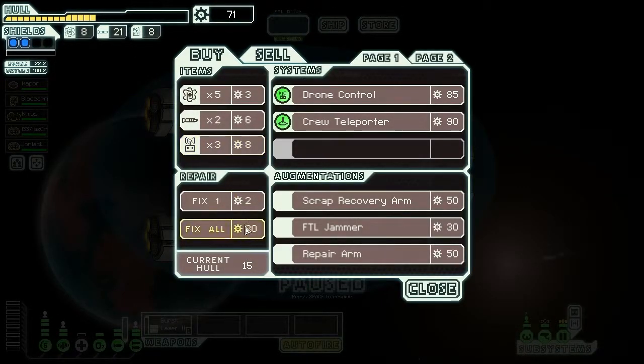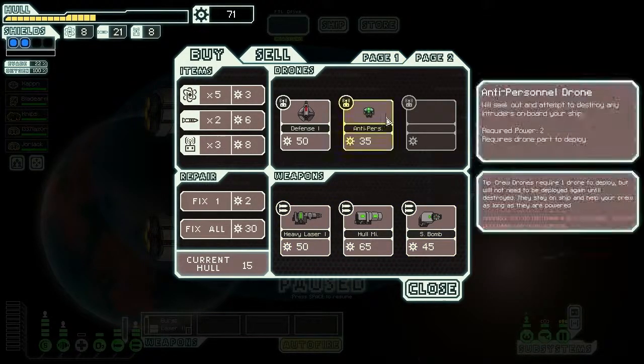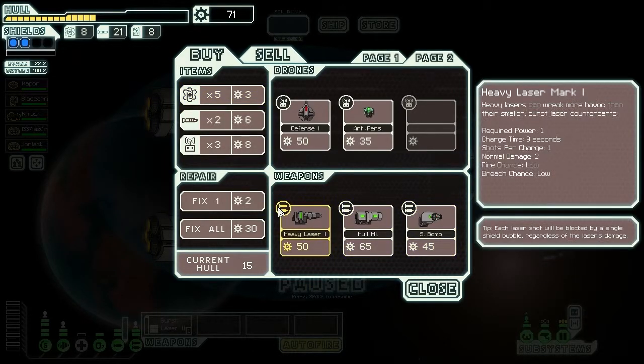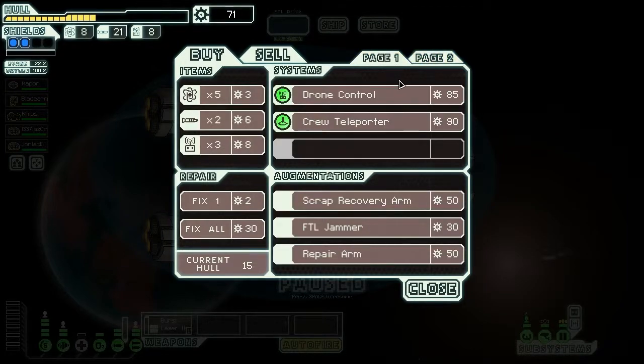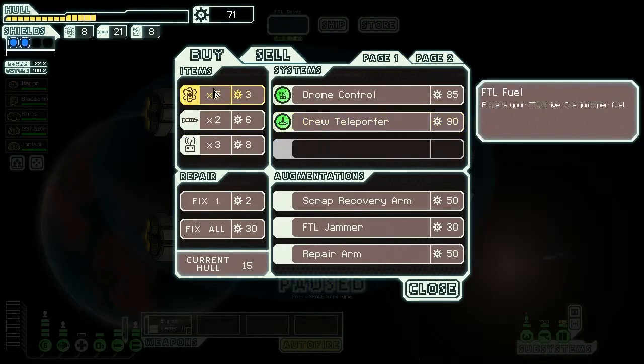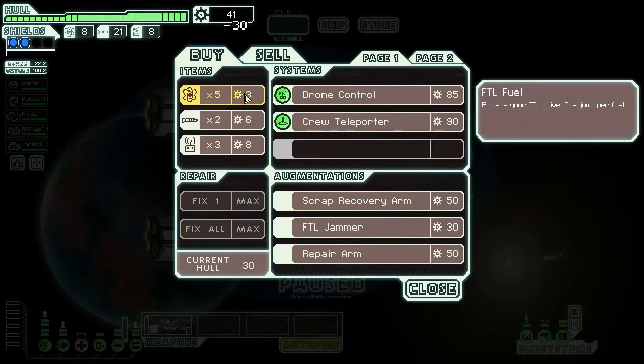We'll probably repair the whole ship, maybe buy something else. The missiles are always good and I got plenty of missiles, but a lot of times people will trade you missiles for fuel or something else — and I'd rather use the missiles for that when I got a perfectly good burst laser and perfectly good artillery beam.